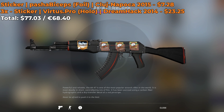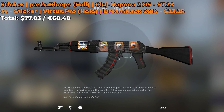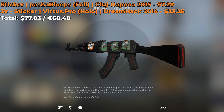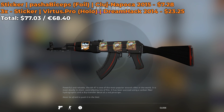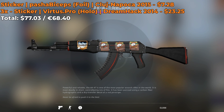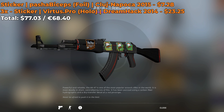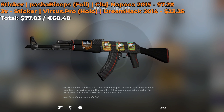The first skin I have for you is going to be a Virtus Pro combo. It comes with a Pasha Biceps Cluj-Napoca 2015 autograph foil, which costs around $7, as well as 3 Virtus Pro holos from the Dreamhack 2014 Major. The total price of this sticker combination is $77.